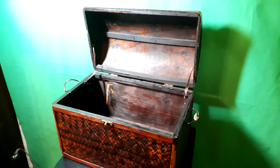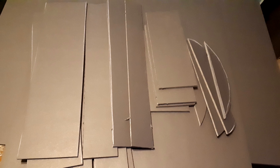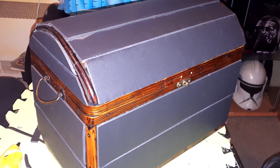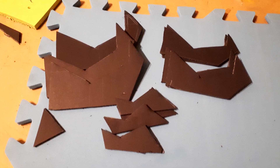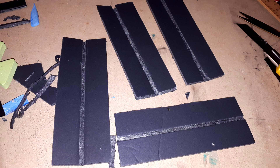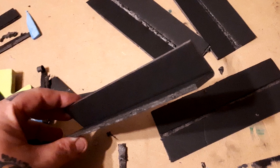Anyway, I bought it and started working on it pretty much right away. I started off with a bunch of foam core stuff and just started hot gluing panels to the chest. And then I got some of that foam floor mat — that's what that green and blue stuff is.